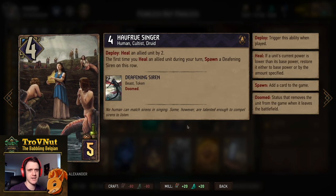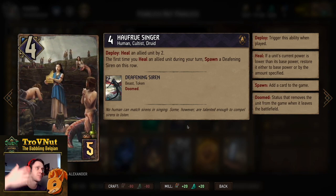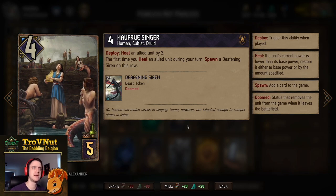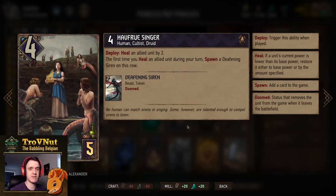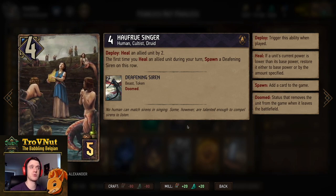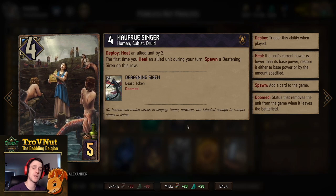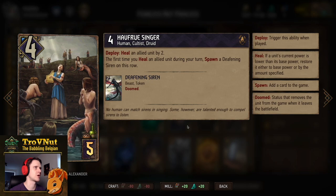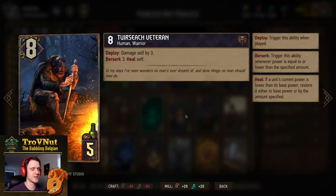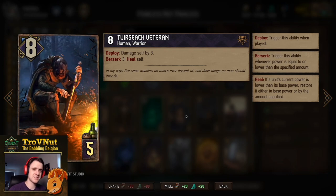Now we have the Half-Thrúnaí Singer — a very good card, basically an 8-point card on deploy. 4 points in the body; on deploy you heal an allied unit by 2, which will definitely happen because we have a lot of damaged units. The first time you heal an allied unit during your turn, you spawn a Deafening Siren on the row — another 2-point body that also triggers her own healing ability. That's where those 8 points come from.